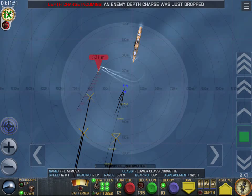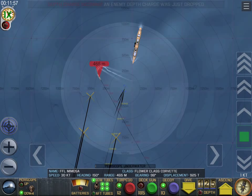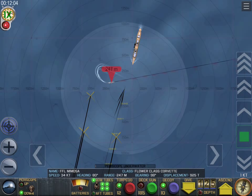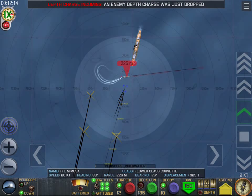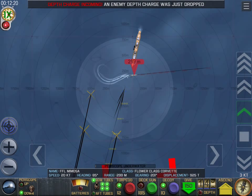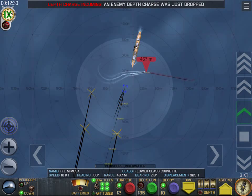All the while, you can see on the lower part of the screen statistics going by: how far away this contact is, his heading, his bearing, and what class of ship. He's a Flower-class Corvette displacing 925 tons — he is the FFL Mimosa. We are maintaining 3 knots, all ahead slow, at 150 meters, which is getting to the limits of our Type VII-C submarine — well past the dockyard certificate anyway.